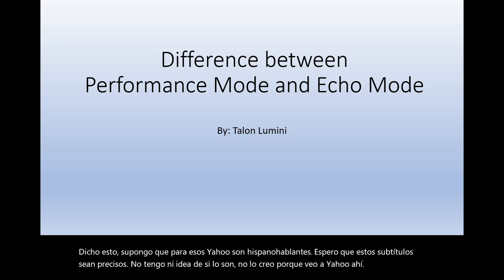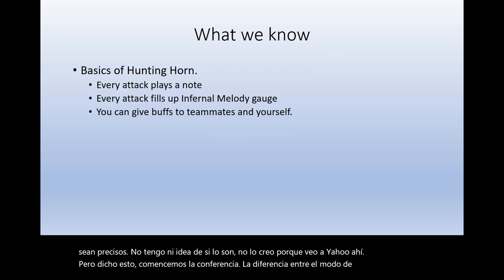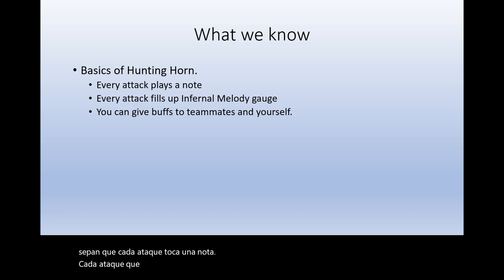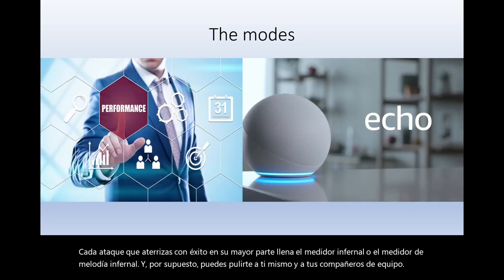Let's begin the lecture on the difference between performance mode and echo mode. I'm going to assume you know some basics of Hunting Horn — specifically that every attack plays a note, every attack that you successfully land for the most part fills up the infernal gauge or the infernal melody gauge, and of course you can buff yourself as well as your teammates.